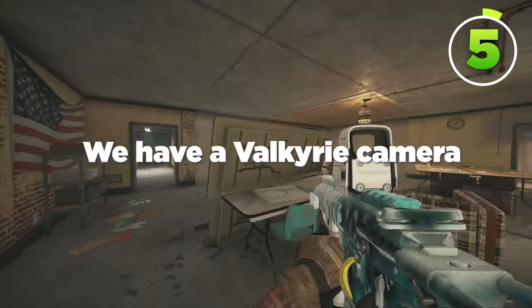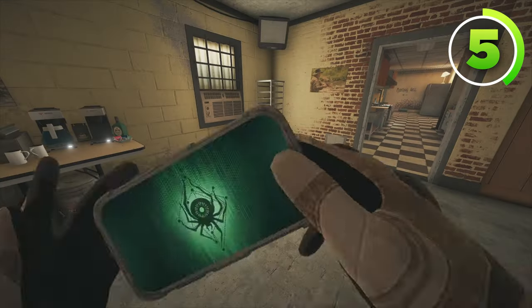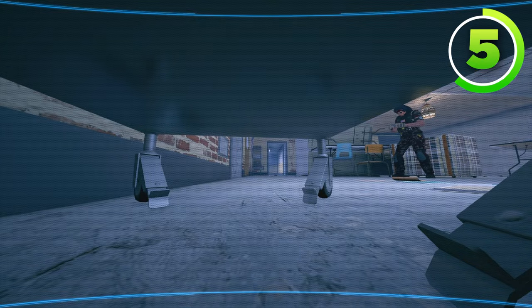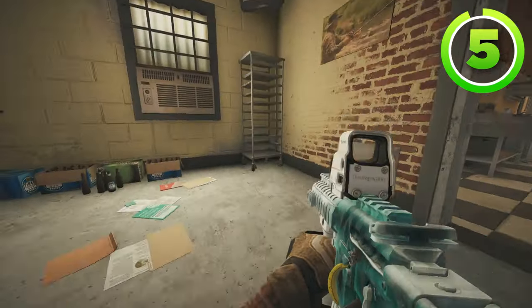And then finally, we have a Valkyrie camera for dining. You're going to throw it under this TV stand, right here. That Valkyrie camera is hard to spot, but it sees all of dining and into the dining hallway, and acts as a great cutoff camera if you're playing inside of Kitchen and Meeting, or even Kitchen and Dining. So it is an outstanding camera.